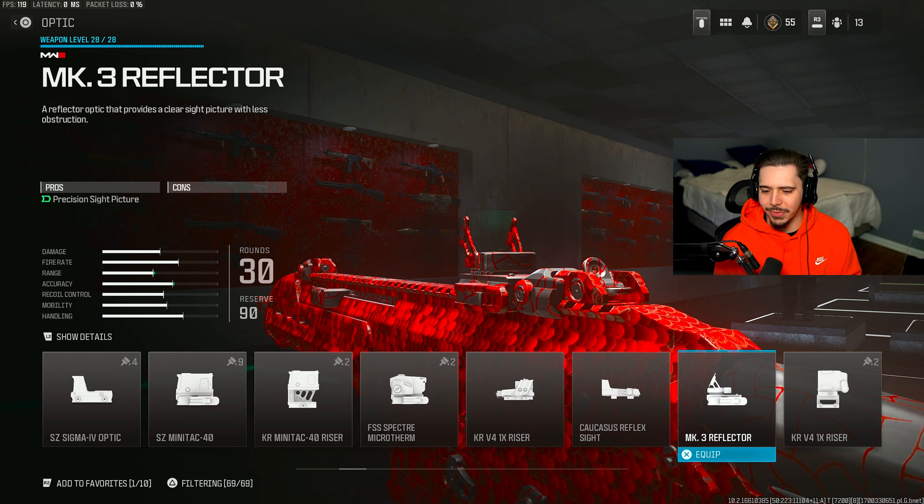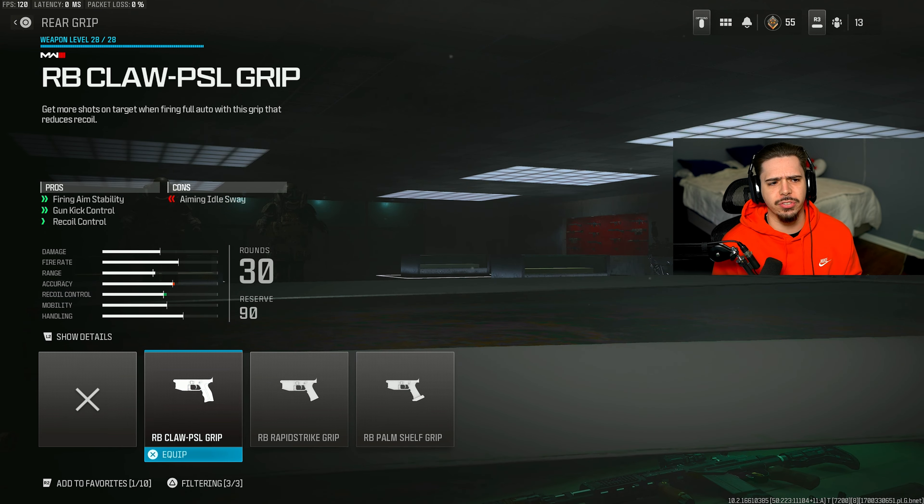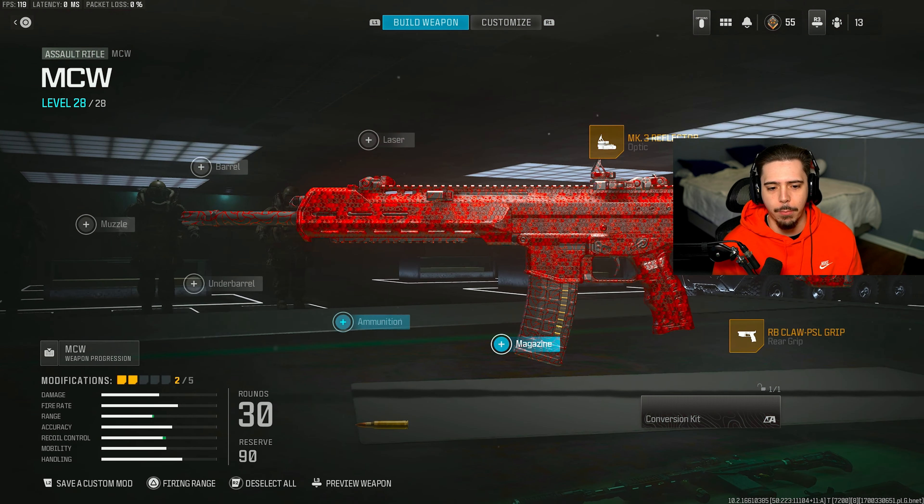He had the Mark III reflector on, which is the same one I always use. He had a different rear grip, which was the RB Claw PSL grip, where you get an increase in gun kick control and recoil control. So that helps you land a lot more of your shots and be a lot more accurate.